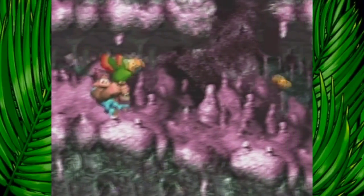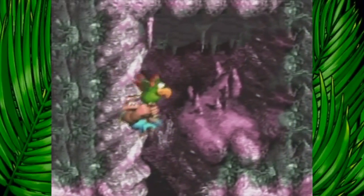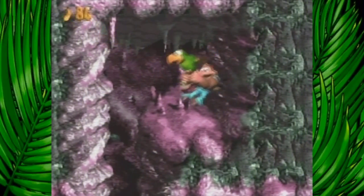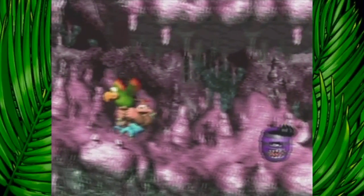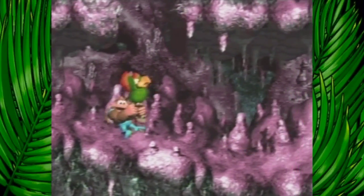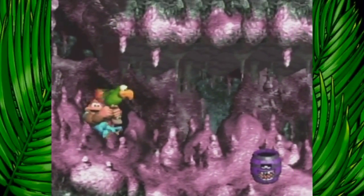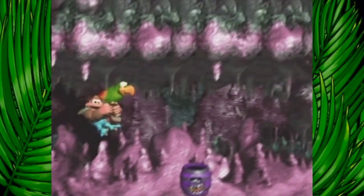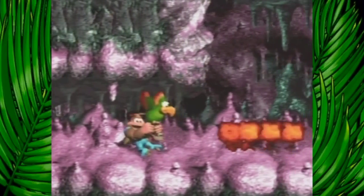There's another cave level and we start out with Squawks. We're actually not transforming into Squawks — he's actually carrying us in this level, so that's a little different. The main enemies here are these guys. I don't think we can defeat them, we just have to fly past them. Yeah, these guys throw bombs. There are more enemies that kind of hide themselves, kind of like the clasp enemies.